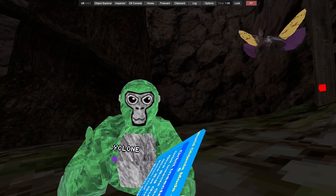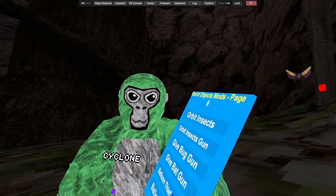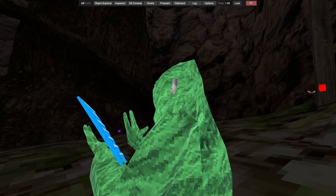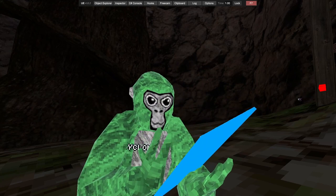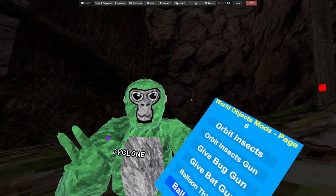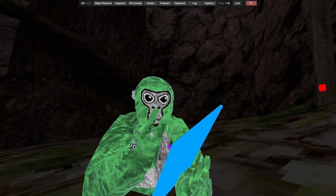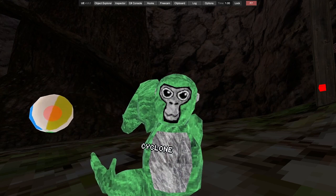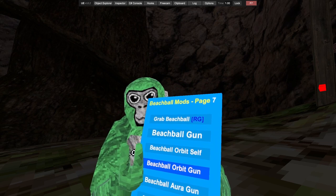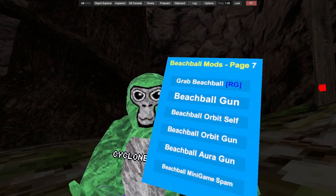We got orbit insects, orbit insect gun — that does not work. We got give bug gun — does that work? Nor does beach ball aura, nor does bat gun. We got balloon thief and balloon orbit — if anyone has balloons. We then have grab beach ball, that's right grip. Beach ball gun. We got beach ball orbit self — does not work. Actually, beach ball orbit self does work, but the guns do not work if you're banned.